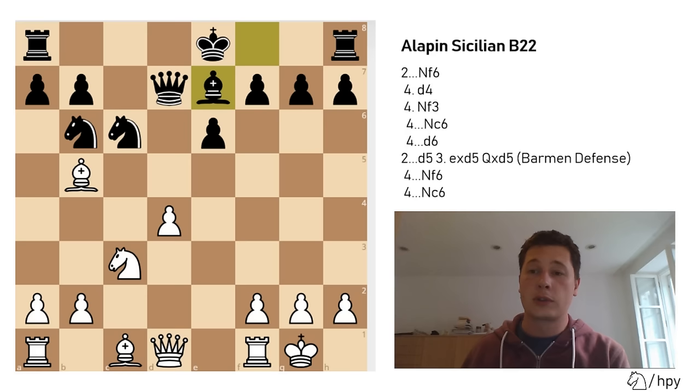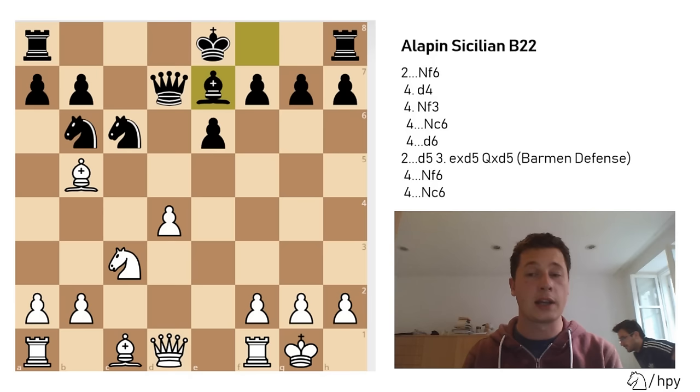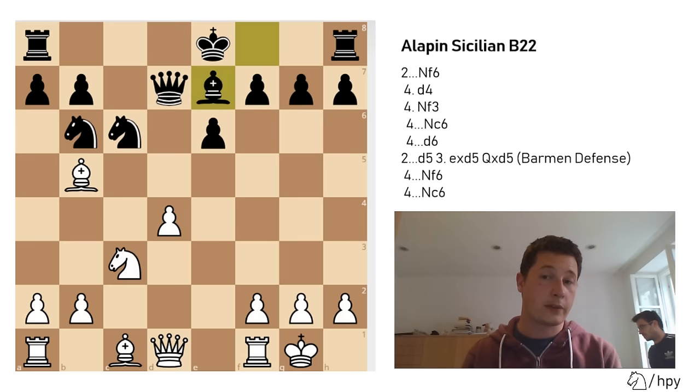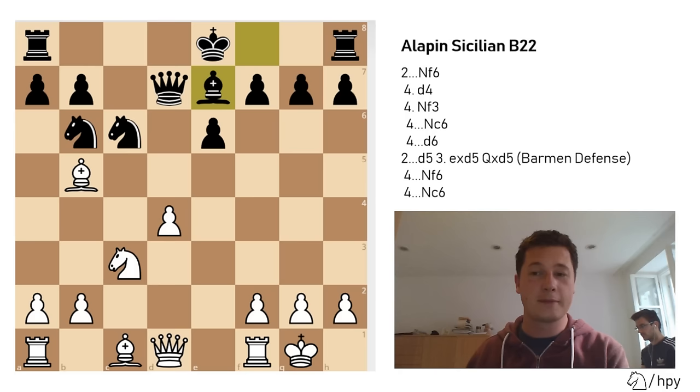These are the lines I wanted to go over in this video. One good thing about the Alapin Sicilian is that it's fairly easy to remember for both sides. Unlike most other variations of the Sicilian, it's fairly straightforward, and both sides have similar plans in almost every variation. I believe it's a good weapon for white to fight the Sicilian, and it's definitely one of the most popular anti-Sicilian openings out there today. I hope you got something from this video. Thanks very much for watching, and stay tuned for more chess. I'm going to be making videos on every other variation of the Sicilian, finishing up the series on Bobby Fischer, José Raúl Capablanca, and much more.